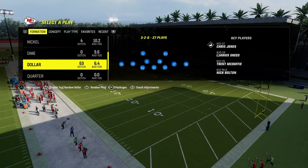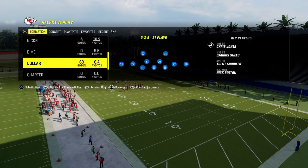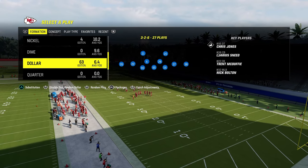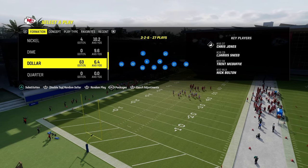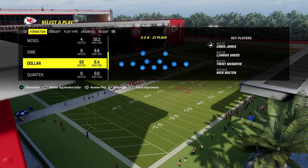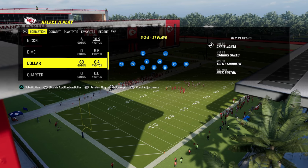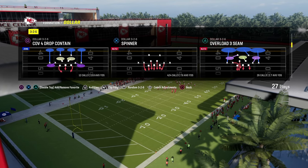If you guys want to get my entire Chiefs defensive ebook, it's just one dollar. We're working on some dime and nickel stuff as well. It's all in the Patreon for only ten dollars — the link's in the description if you want to sign up. It gets you access to all of my full offensive and defensive ebooks that are fully optimized to help you win as many games as possible.